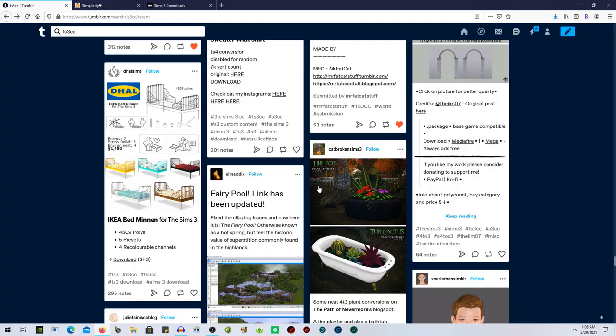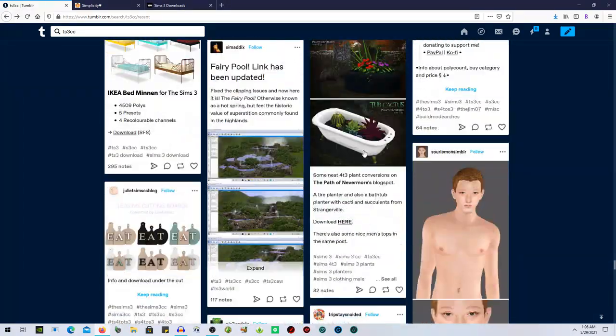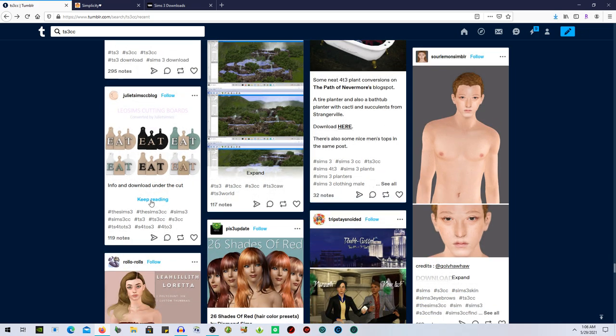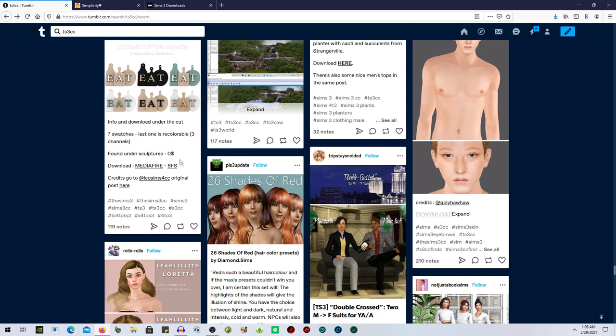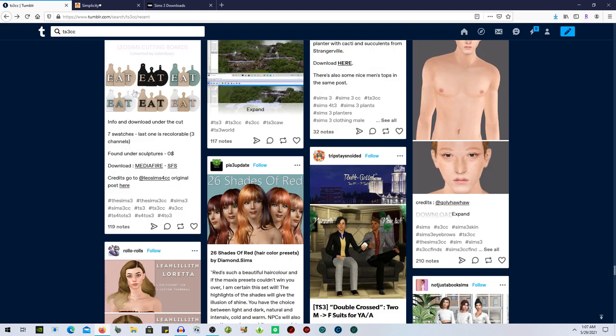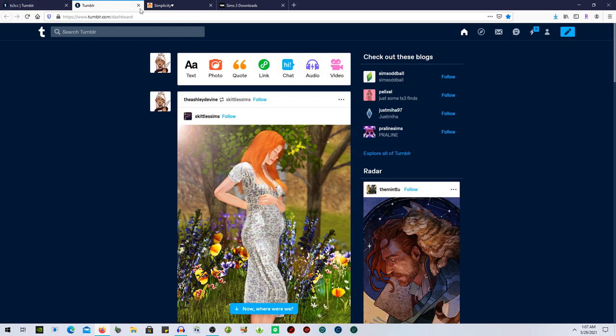We've got some IKEA beds — not really too interested. This one is from Sims 4 Strangerville. What are these? Little cutting board decor items — they're super cute. Should I download that? We're going to reblog it. Those are adorable. I might be able to find more stuff on their page as well.